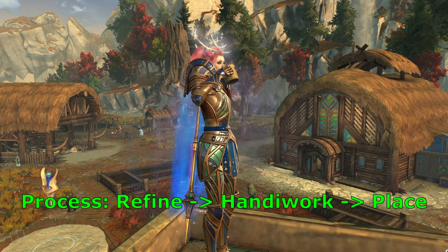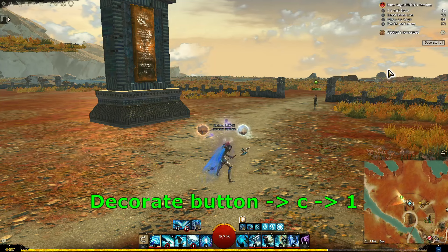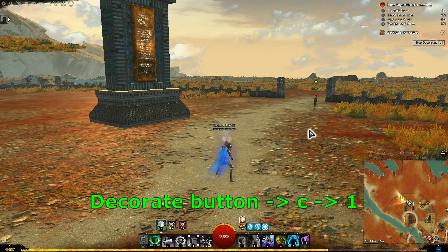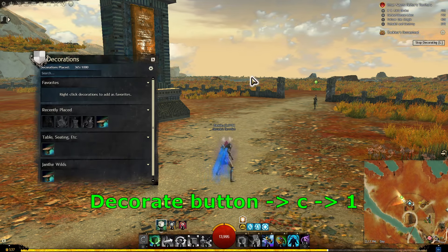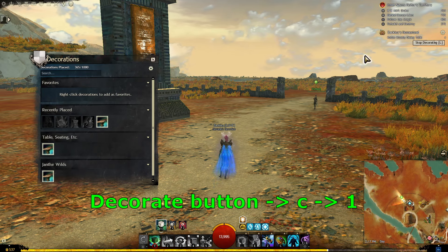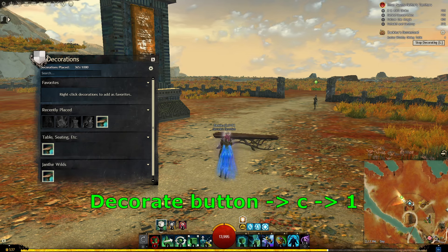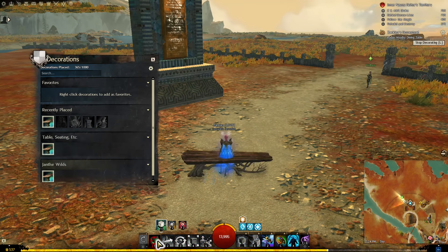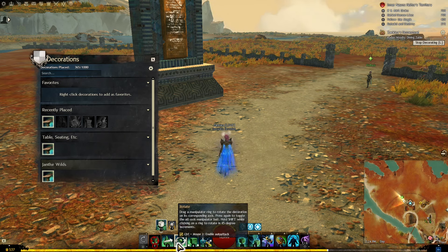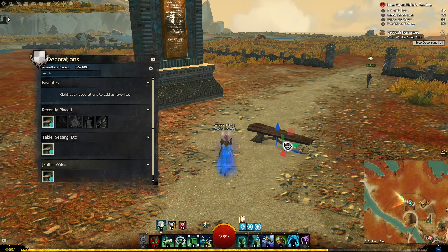Now we just need to place our item. To place an item, first click the Decorate button at the top right of the screen. Press C to choose the item you want, then press 1 to place it. After pressing 1, you will have further options to move, rotate, and scale the object as you like. When you are done, press 1 again to place it.